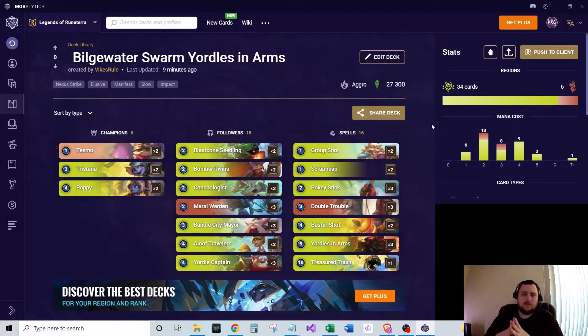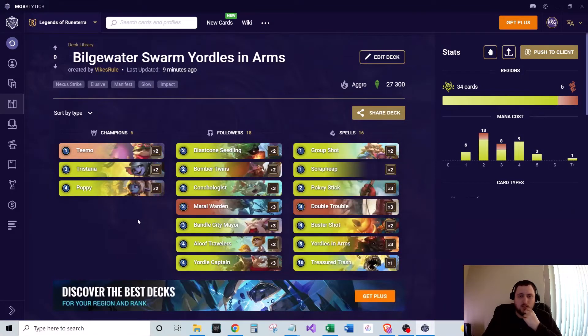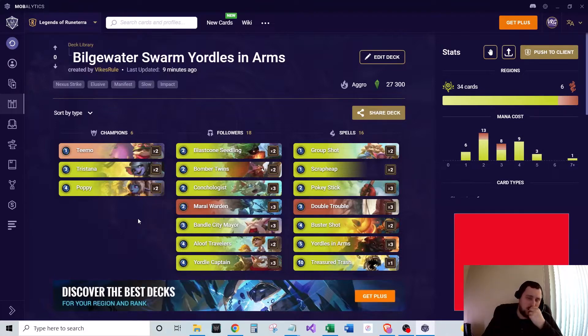I'll talk a little bit about the Mulligan phase as well. This deck runs Bilgewater as the second region plus Bandle City. The goal is to take advantage of some of these Bilgewater cards that generate extra units and go with the Yorals and Arms strategy plus Bandle City generating units, getting the multi-region flavor in there as well. It's kind of an all-in-one synergistic deck with all these units you can get.